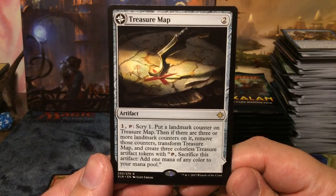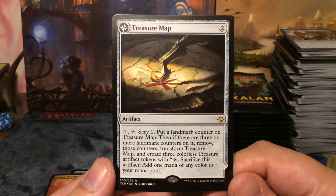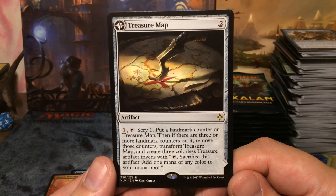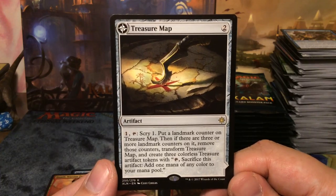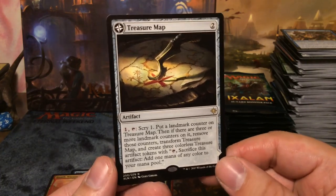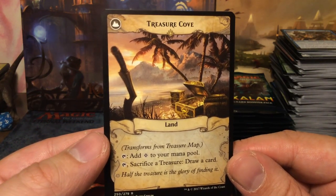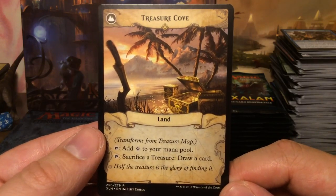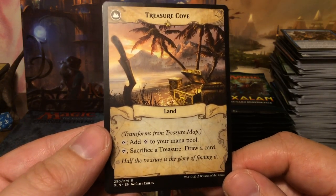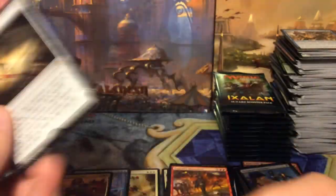I really love this card — when I first saw it I thought of Black Flag. For two mana we get an artifact: for one you can scry one and put a landmark counter on Treasure Map; if there are three or more landmark counters, remove them, transform it, and create three treasure tokens. When you flip it, it becomes a typical Black Flag island scene — Treasure Cove — which taps for colorless or lets you sacrifice a treasure to draw a card. I love that.